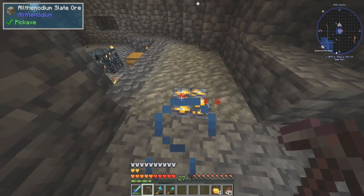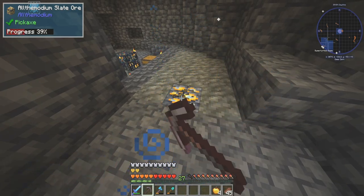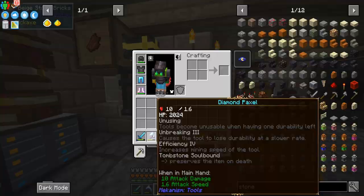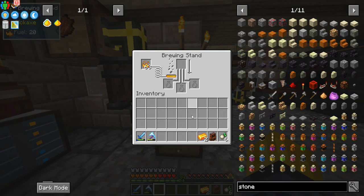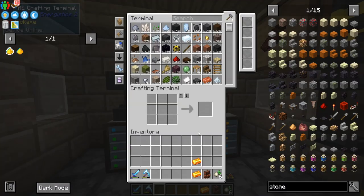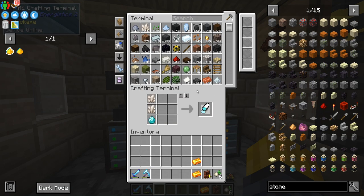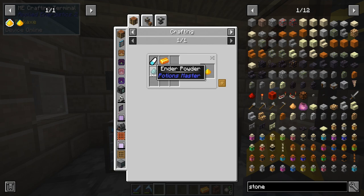A couple episodes ago, I found some aldimodium and I marked it. I went back and mined it, and here we go. We have two ingots, as we don't have any fortune or anything like that. So we're going to go ahead and take one of these and make it into the aldimodium powder, but we need to go ahead and craft up a couple of things.